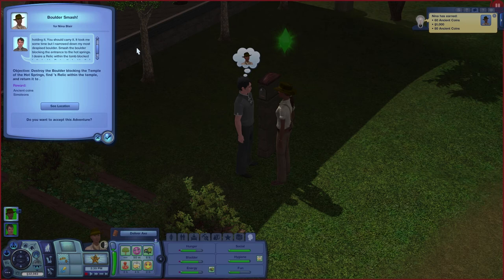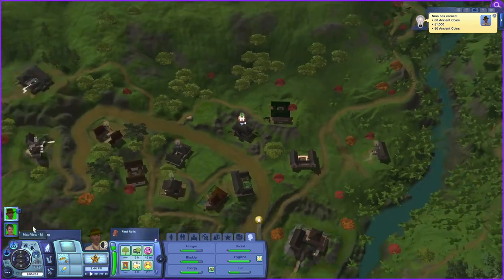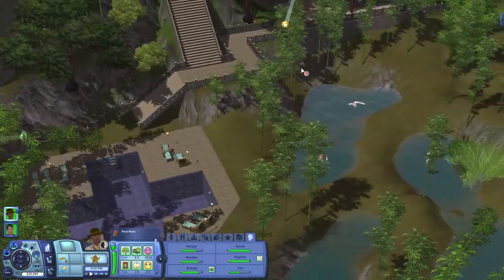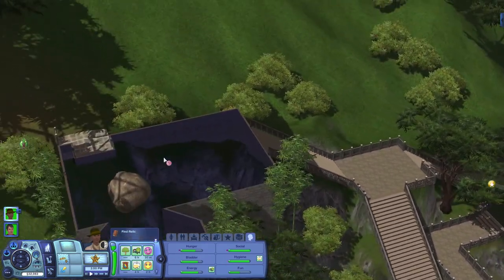It took me some time but I narrowed down my most despised boulder - I didn't know boulders would be so aggravating. Smash the boulder blocking the entrance to the hot springs - I desire a relic within the tomb blocked by the boulder. Destroy the boulder, find the relic, and return it to me. Demanding! We'll get right on that. Let's check it out - here's the hot springs, we have not been here but look at it, it's so pretty!